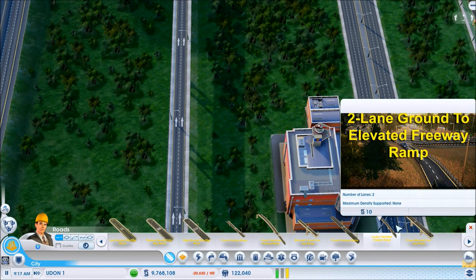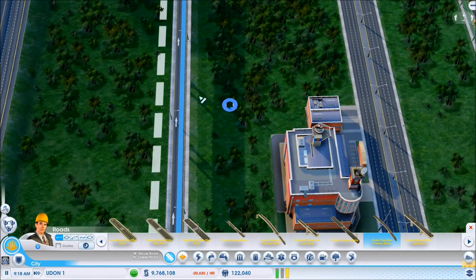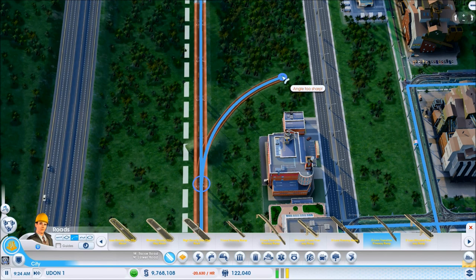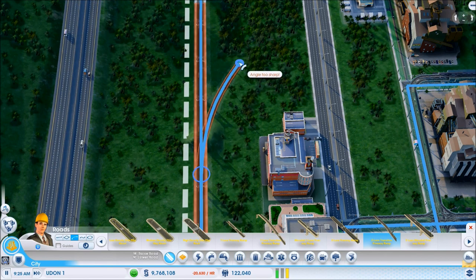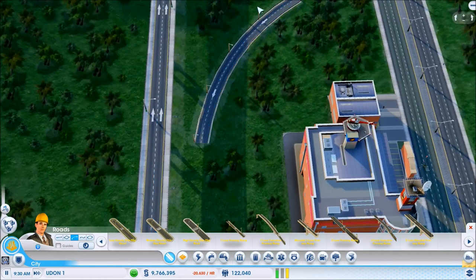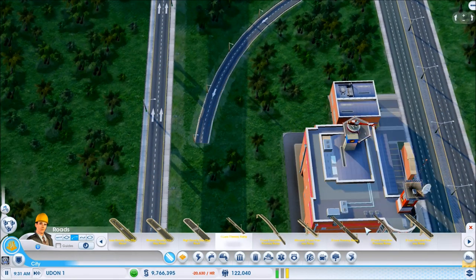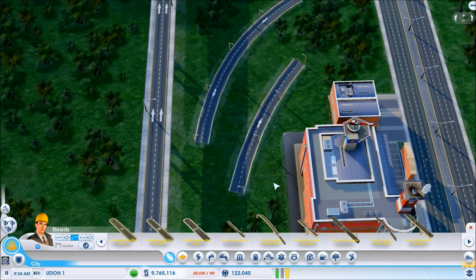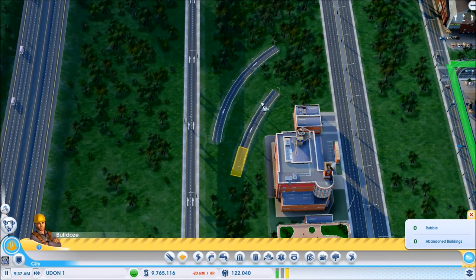We could do the two-lane ground-to-elevated — we're going to elevated-to-ground, but it's the same thing. Let's do an arc ramp — it's too sharp, and you've got to drag it in the direction that you want it to go. Because if you drag it this way it would be facing the wrong direction. The road layout goes in the direction that you drag it, so let's get rid of those real quick.